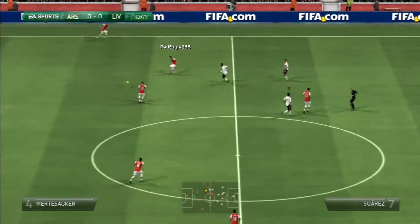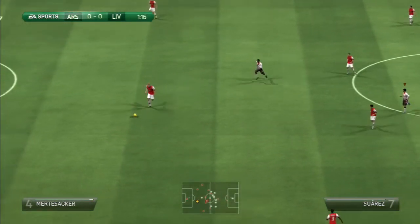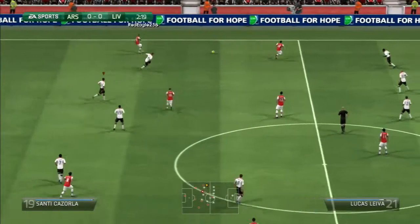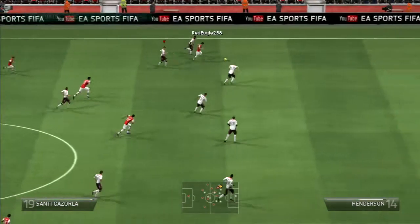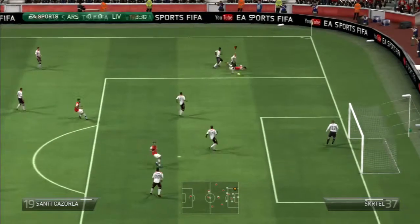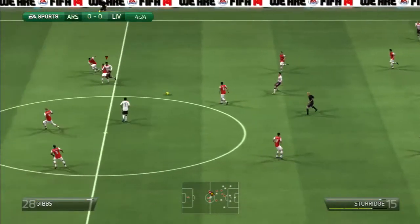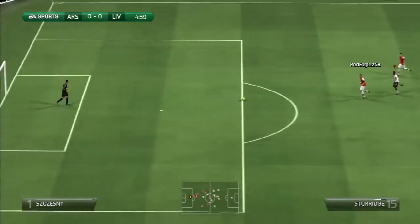This is Santi Cazola, back to Mertesacker. Mertesacker lets the ball go. Sturridge chasing Mertesacker down. Laurent Koscielny with the ball now in defence, going to Ciaran Gibbs, back to Santi Cazola. Turns Torre. Torre recovers, over to Santi Cazola, carries on with his run down the left flank. Surely that's a foul by Skirtle — the referee lets it go. Glenn Johnson now with the ball out to Liverpool. Lucas Leiva with a through ball looking for Daniel Sturridge. Mertesacker with good cover in there for Arsenal in defence.